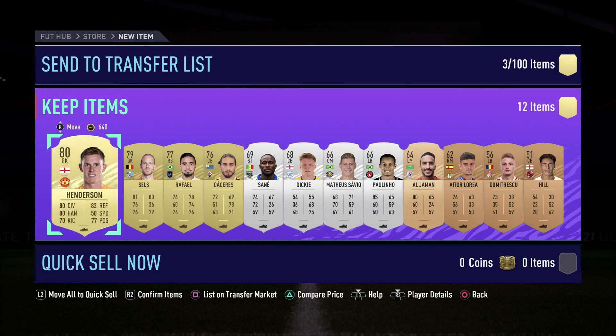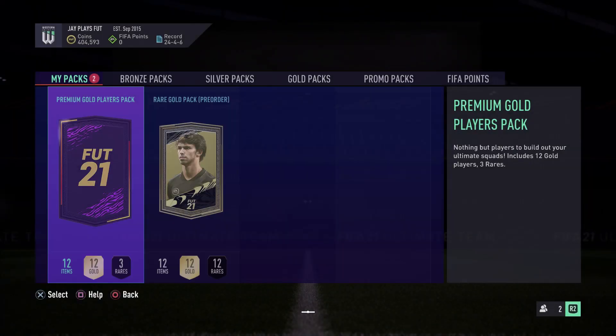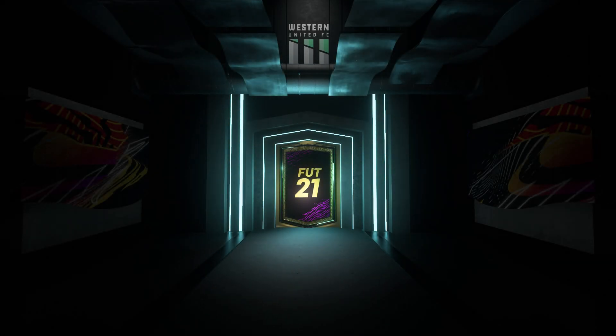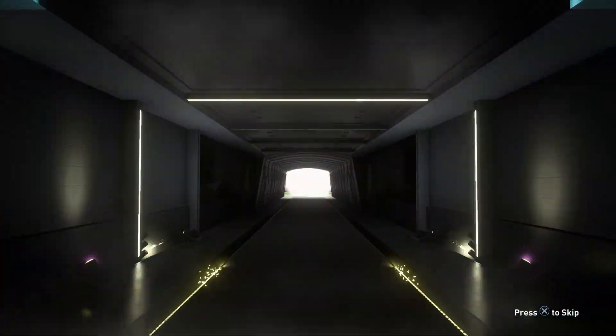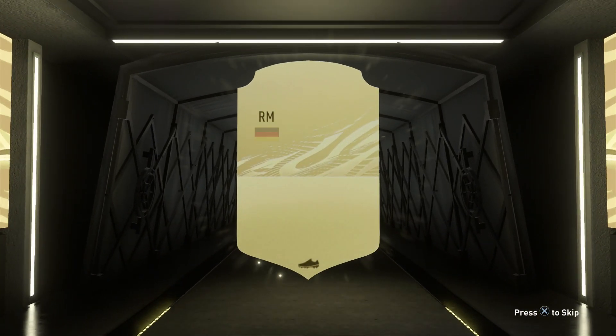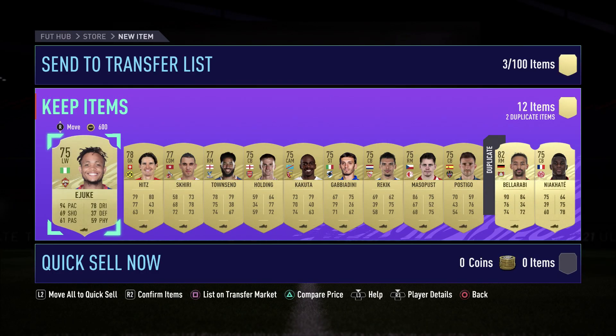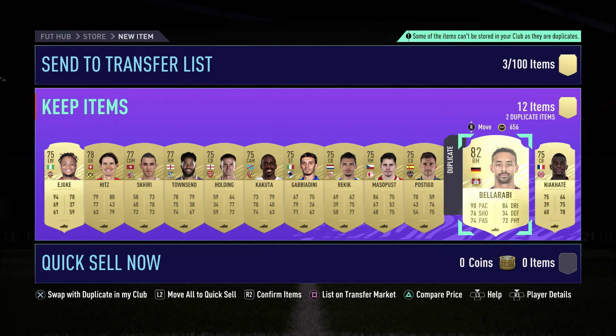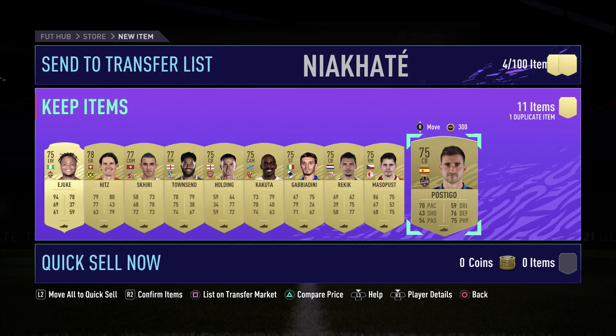We're gonna open our Prime Premium Gold Players Pack now guys. Whoa, we got Bel Arabi — this was kind of very weird, I haven't ever seen that pack before. He's gonna go to the market, going to transfer, and Miyakata is as well since we already have him as a duplicate.